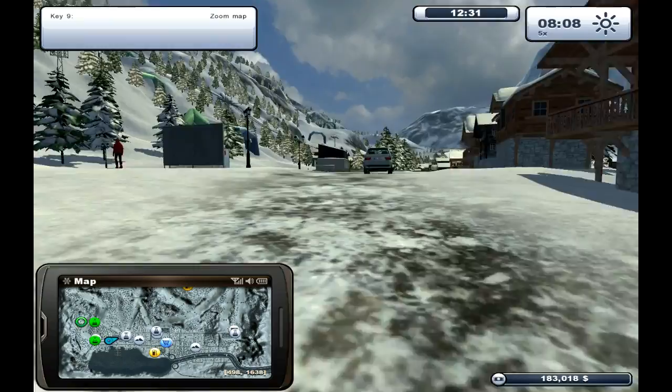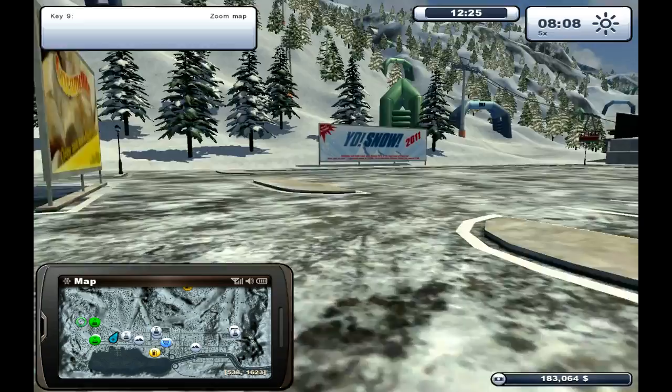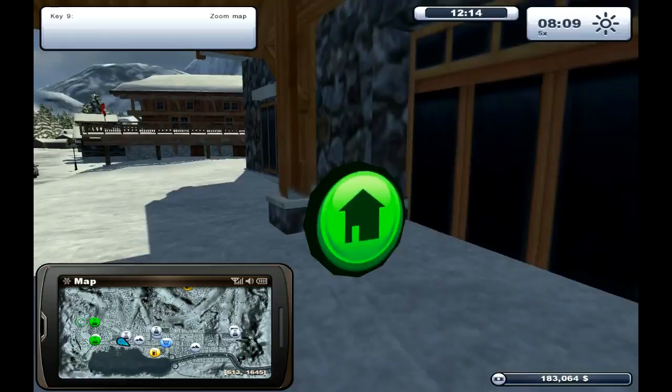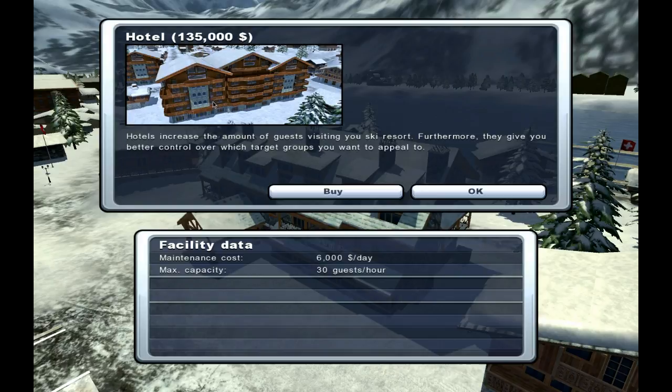This is a car park, is it? That looks like a big hotel. Let's see how much they're worth. Oh, you can hear people in it. Buy facility — hotel 135,000 and it's £6 a day. We don't want to be buying that just yet.